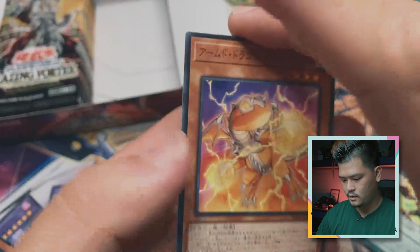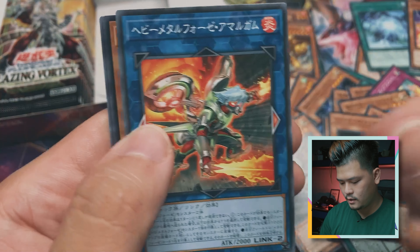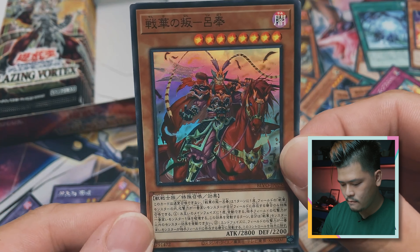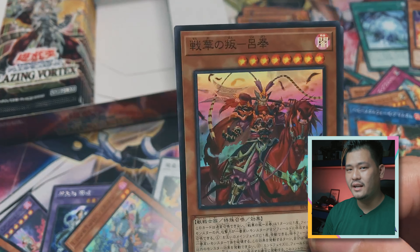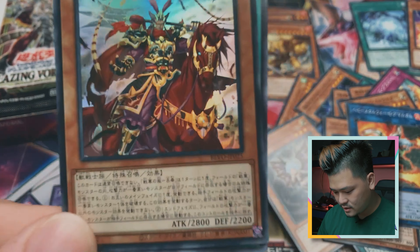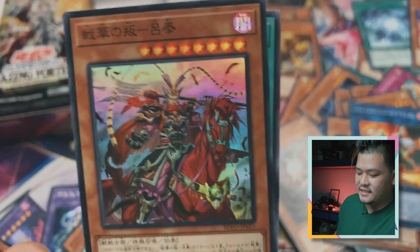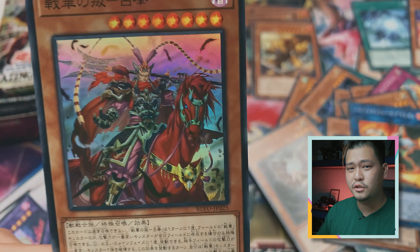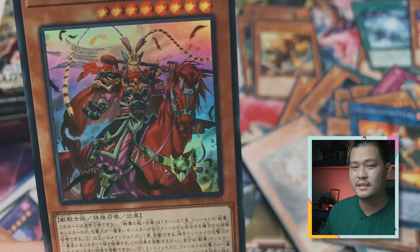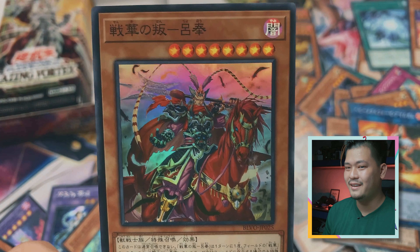Final pack of the first half. Another Armed Dragon Level 3. I think these are Chinese-inspired characters — generals and stuff like that. This one is Lufong. Its effect is quite interesting — it will choose which side to be on depending on who has the highest attack monster. It speaks a lot of China and its characters. Interesting.